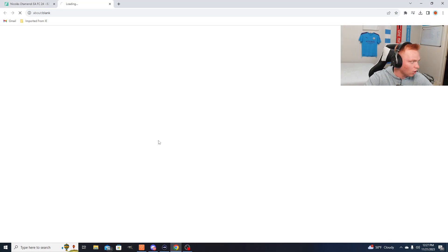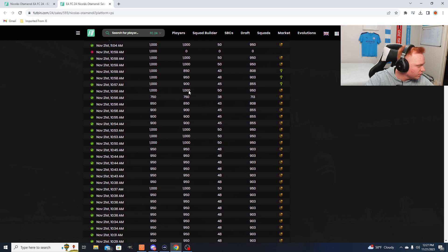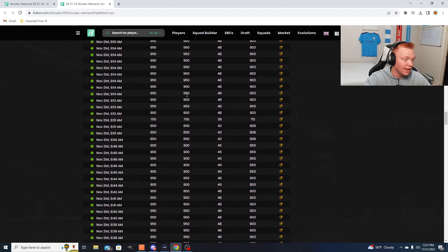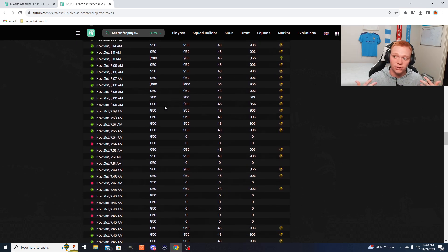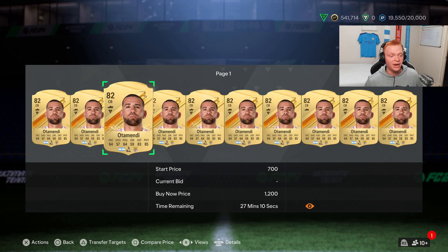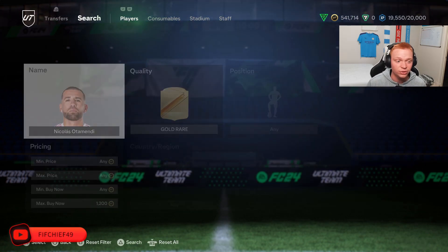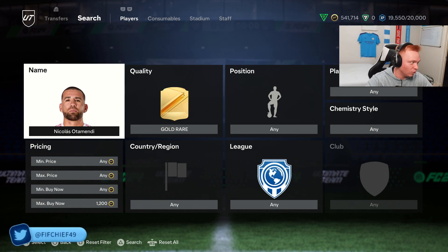So if we jump onto Otamendi on Futbin here, what we can do is look at his recent sales history. You can see loads and loads will sell for 1000, but you'll also get quite a few that sell for 1100 or 1200. And if you list loads and loads of these cards up for these prices, they will sell. So our number one way to make coins, especially on a low budget right now, is to just bid on these 82s and list them up every single day. Around content, when this SBC refreshes, there's a lot of demand for these cards, their prices will spike, and we'll make some very, very good coins off of them.